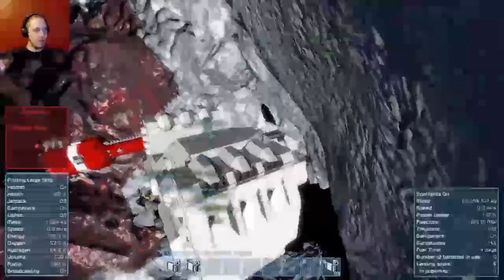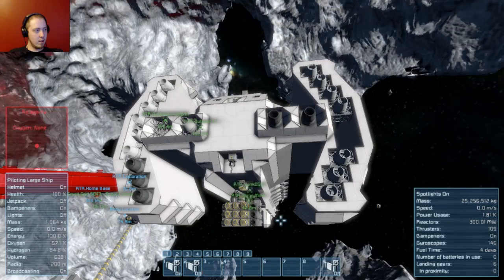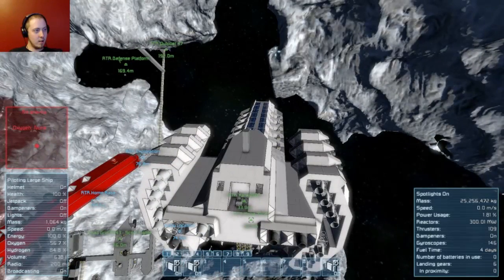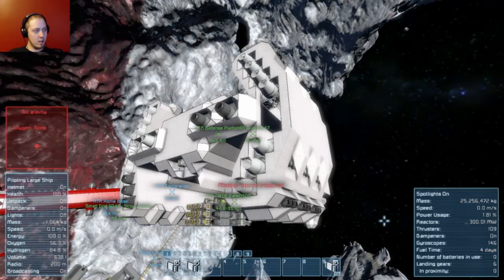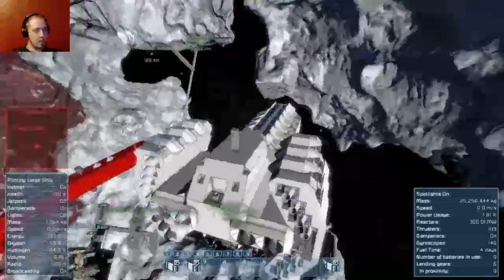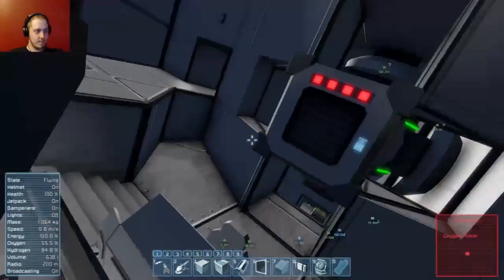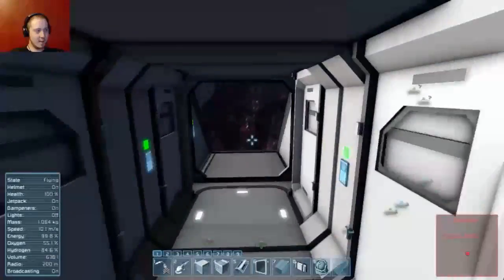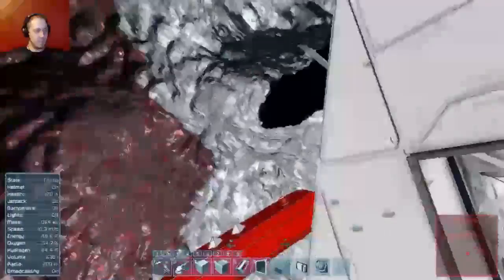The Earth is either moving or glitching. My welder is going nuts right now while I'm around Bertha and I don't know if it's because Bertha's moving. Bertha's definitely moving. Bertha's twitching out. She's not moving, she's just stuttering. I'll get out. I don't know what that was about.